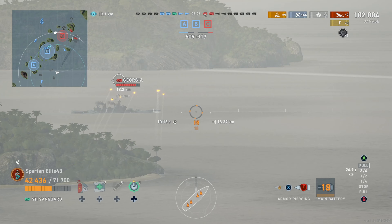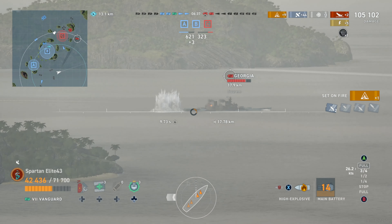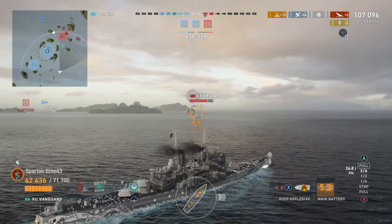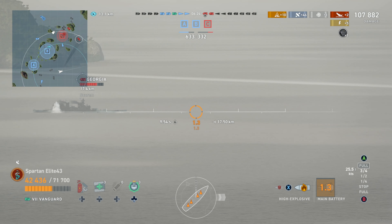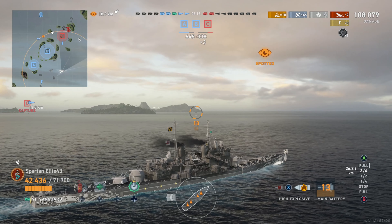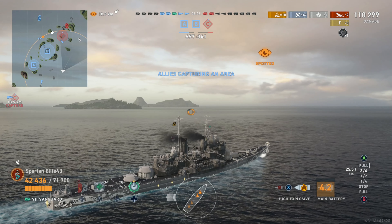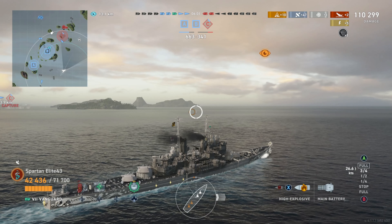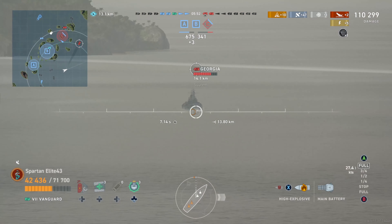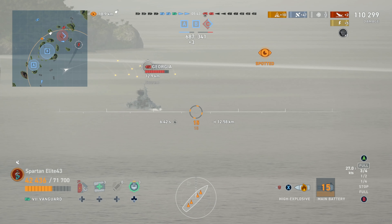We take a shot at the Georgia, and I initially switch to AP, but then think better of it — the penetration angles against armor with a British battleship are terrible. Don't get it twisted: British AP penetration angles are bad. Against cruisers it's fantastic, against destroyers HE is better, and against battleships HE is going to be so much more consistent than AP. You get the damage over time too. Against super cruisers like the Alaska or Stalingrad, you'll actually do less with AP than HE because you bounce and shatter more often.